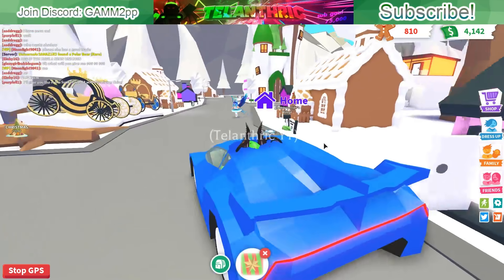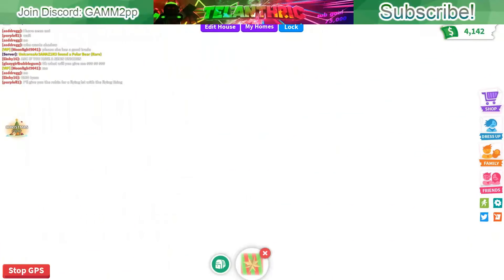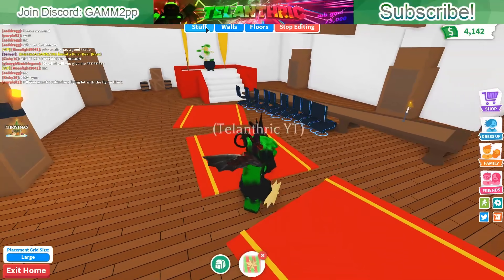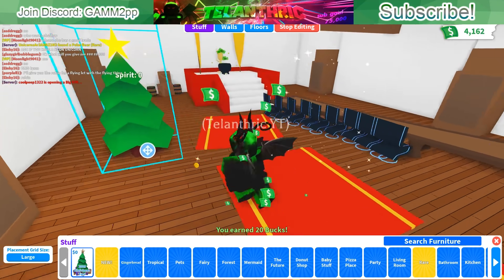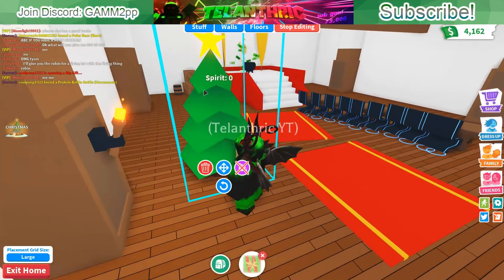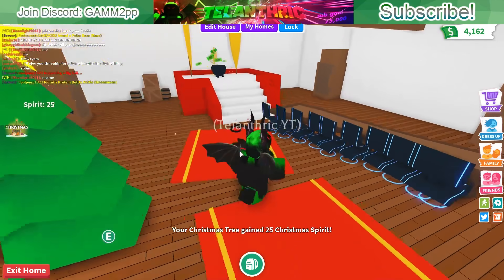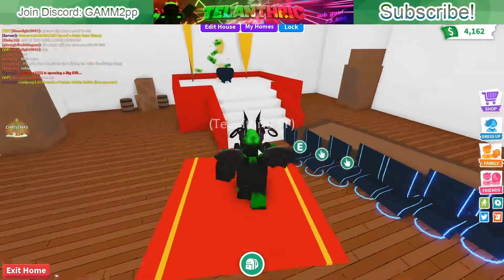Going over to where that line leads - those are my houses, so maybe I can throw it at my house or something. I gotta have a Christmas tree! I don't know how to do furniture since I'm not really good at this game. There it is right in the front - let's put it right over here. That works. Let's put the ornament on it now. It gained 25 spirit, and I guess whenever you have enough ornaments on it something happens.